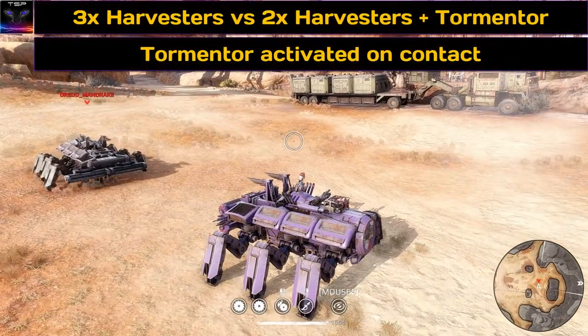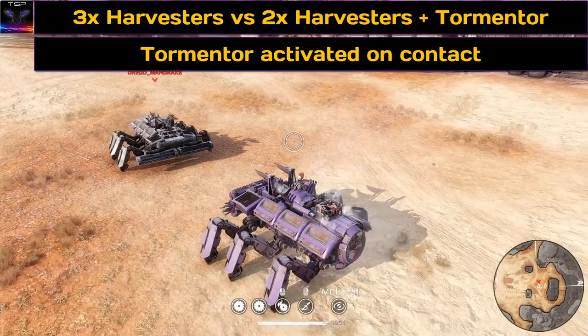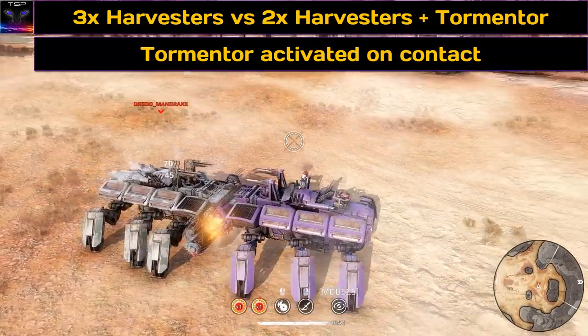Alright, so the first test is I'm gonna activate the tormentor as soon as it connects, so let's do this. Move slowly... there we go, it's activated.